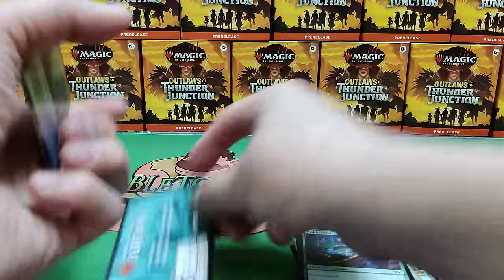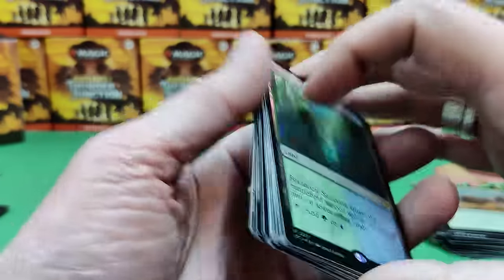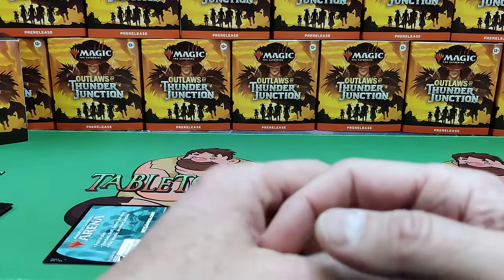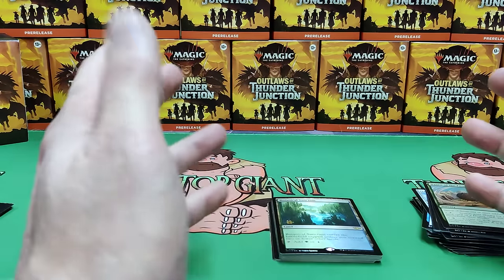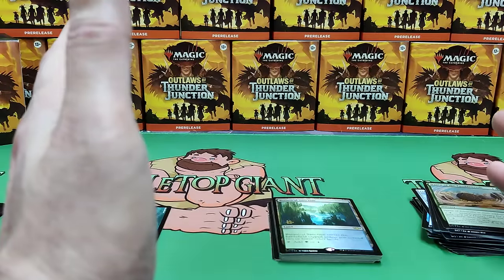I'll just open this so when you go to pre-release you know what's inside in case there are any secrets. Looks like it's just a code card, so you can use that on Arena. Thanks for watching. Outlaws of Thunder Junction comes out this Friday. Singles and sealed will be available this Friday for sale. Check it out. Tabletopgiant.ca — we'd love to take care of all your gaming needs. Take care guys, have a great day.